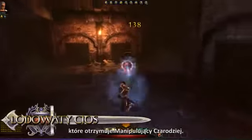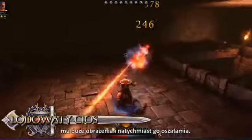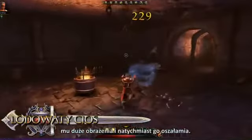Chill Strike is the first encounter ability that the Control Wizard receives. The wizard hurls a conjured icicle at a target, dealing significant damage and stunning the target momentarily.